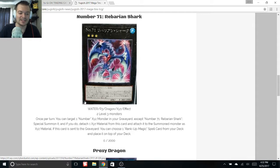If you do, detach one Xyz material from this card and attach it to the summoned monster — that is huge. If this card is sent to the graveyard, you can choose a Rank-Up Magic spell card from your deck and place it on top of your deck. So he supports Number monsters and Rank-Up Magic cards, making him definitely interesting. It's just kind of weird he's in the Yugi tin, but it is what it is.